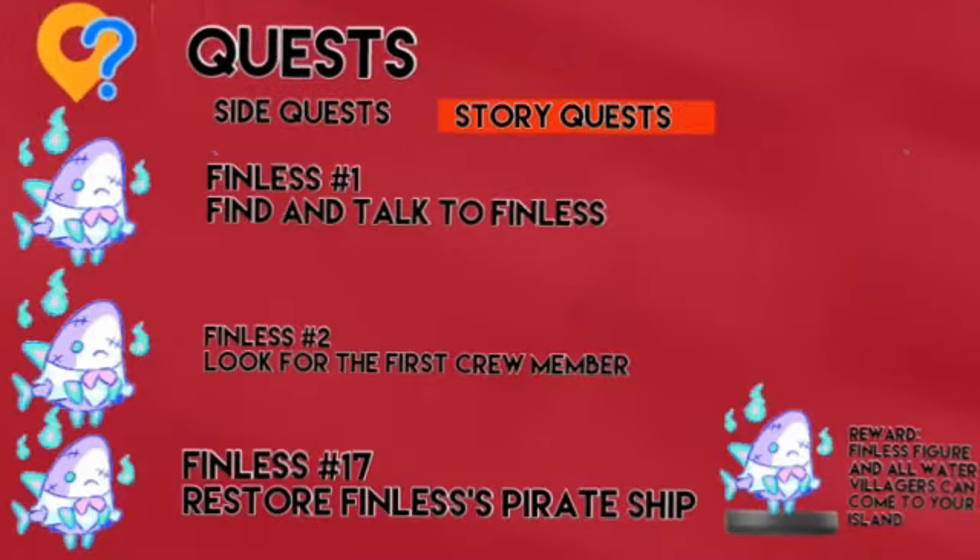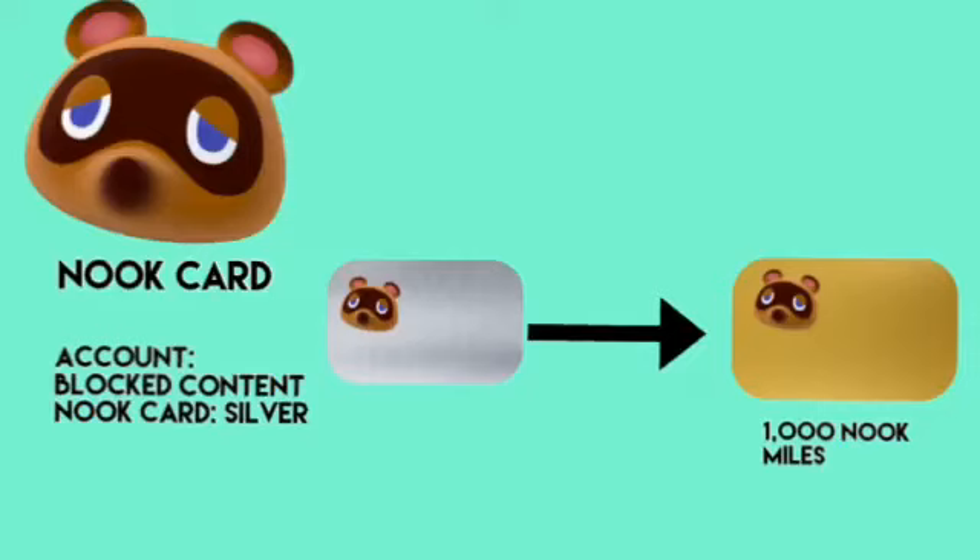For the story quests, there are 17 quests for Finless. When you complete quest number 17, you get a Finless figurine. The Nook card app — like I mentioned — shows your account, your village name, and what kind of Nook card you have. You have to use Nook Miles to upgrade your Nook card. For example, you need a thousand miles to get the gold one. The more you upgrade, the more bells you can store on the card.